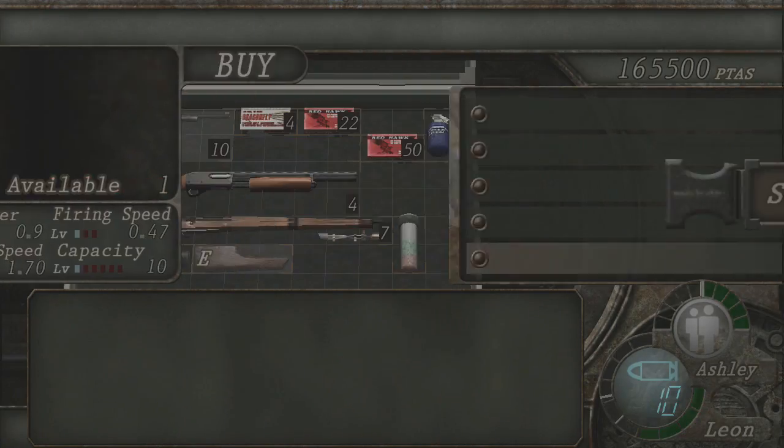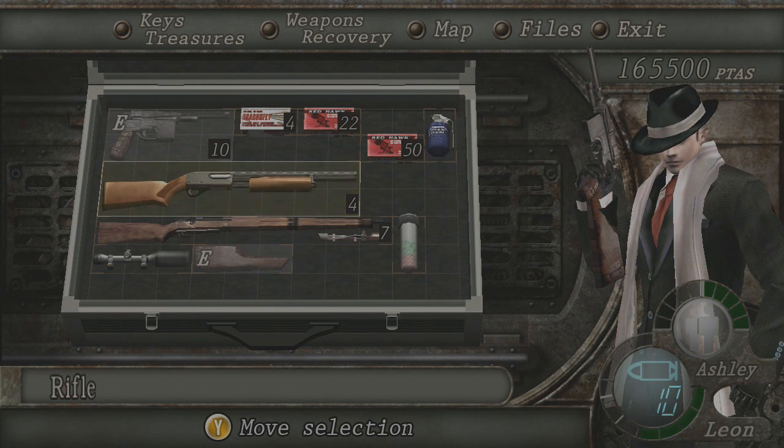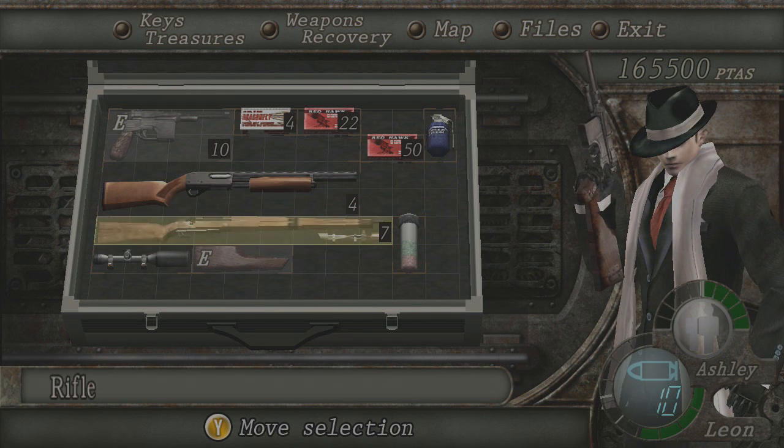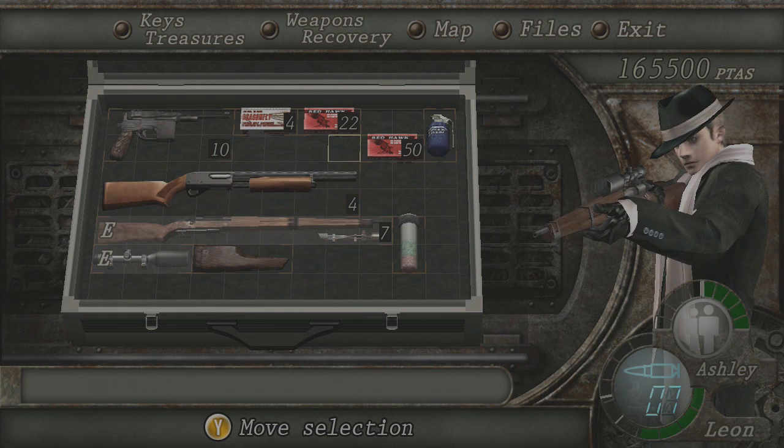What are you buying? Come back then. As you can see, now I have four rounds and seven, so I have eleven rounds of rifle ammo, because I just threw it up to its capacity and it gave me ammo.